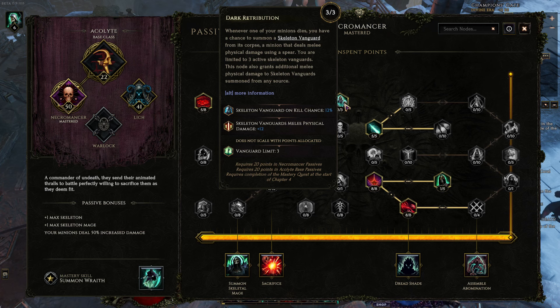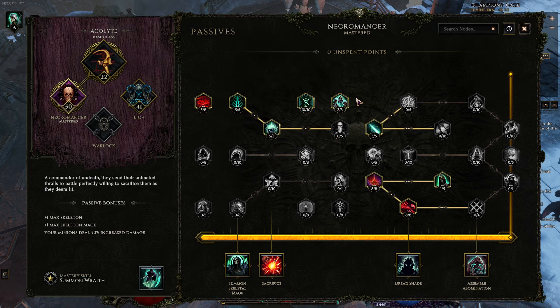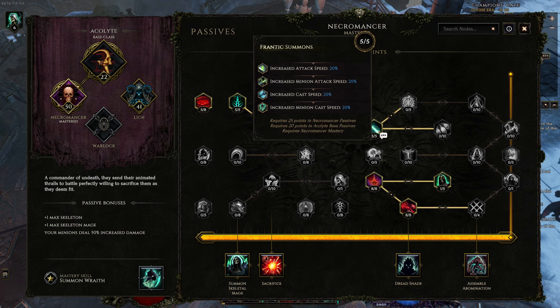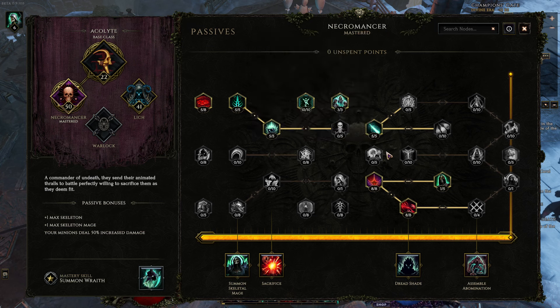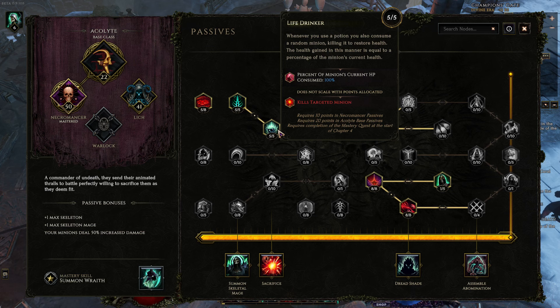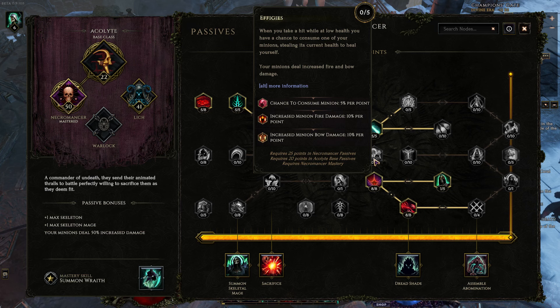Skeleton Vanguards — there are multiple ways to generate vanguards, but this is a nice way in the passives because it's when your minions die, so you don't rely on a swarm to wipe out to generate vanguards. They go right in with the wraiths and the skeletons. This 20% cast speed node is actually fantastic and I totally overlooked it — it's always going to be good, especially before you have good gear. Minion damage. This is actually interesting — it's an automatic sacrifice of your minion to heal yourself. But it's a 25% chance, so I took the guarantee and just hope that I'm fast enough with my reflexes.